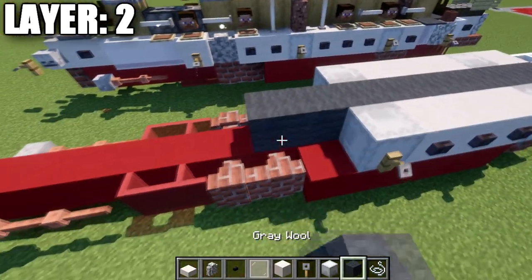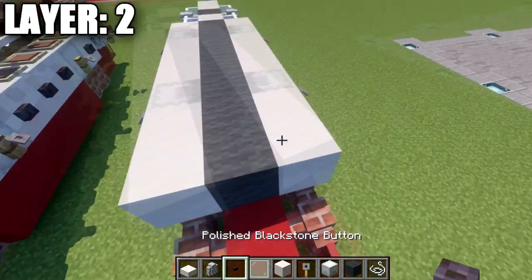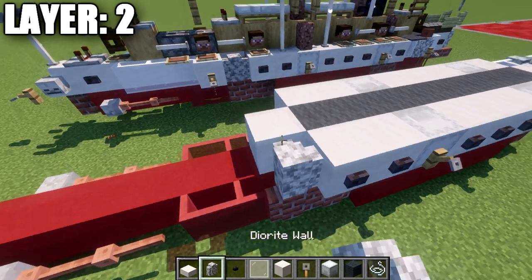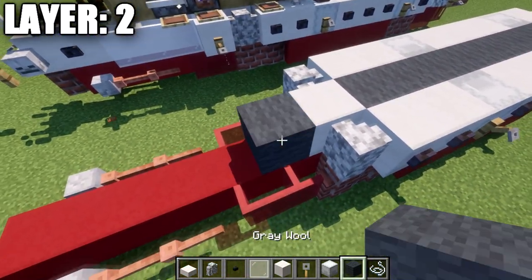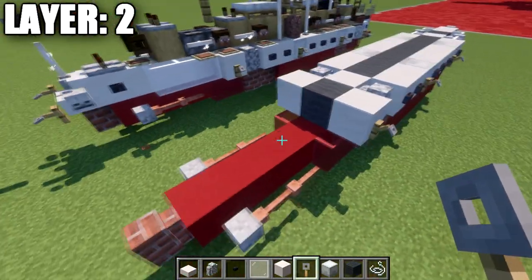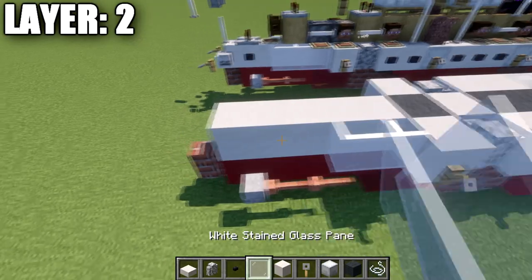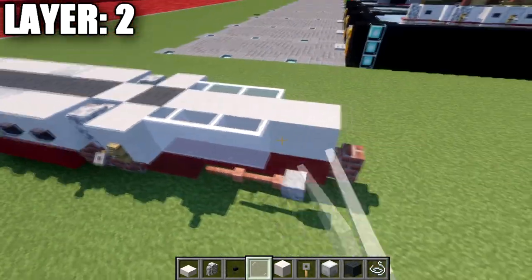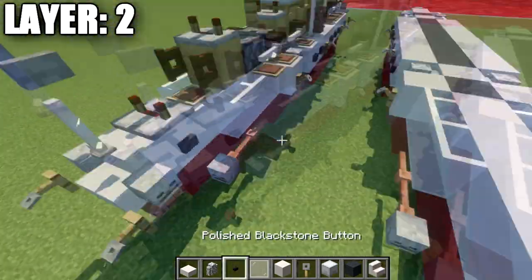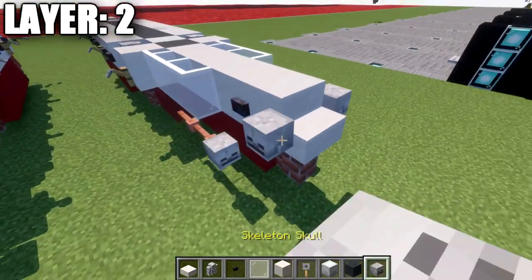Continuing, we place 2 grey wool blocks down the center and 2 smooth quartz blocks to both sides with polished blackstone buttons on the sides. Then another smooth quartz in the center with a diorite wall to both sides, another grey wool block in the center, smooth quartz to both sides with a tripwire hook. Then 4 smooth quartz blocks down the center, 3 white stained glass panes to each side, a stair off the back, a polished blackstone button to both sides of that block, and a skeleton skull off the side of the stair.